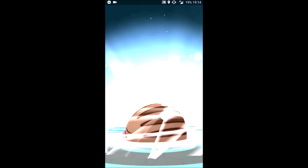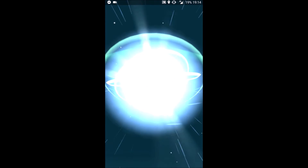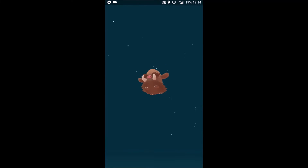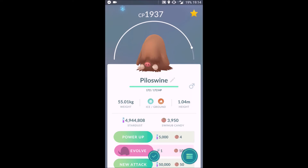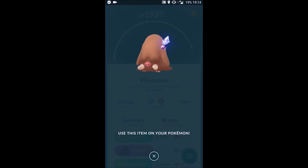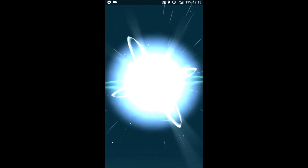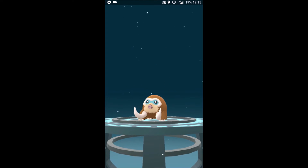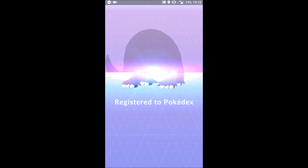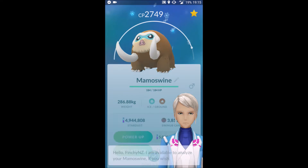To begin, I'm going to evolve this Swinub here — 6/10, I think it's level 30, and it's 98 IV, so it's got 15 on HP and Attack, Defense will be 14. I'm going to evolve this one — high level, high CP — to get the Ancient Power move. There we go, Mamoswine registered to the Pokédex, looking pretty amazing, coming in at 2749 CP. This will definitely be maxed out, and Avalanche will also be added to it.